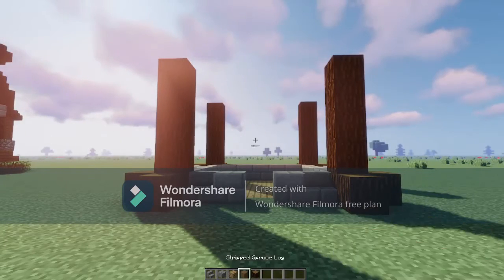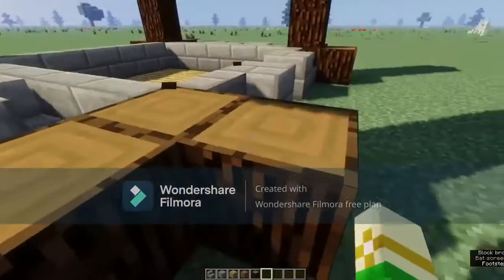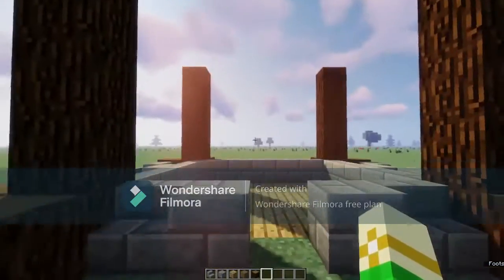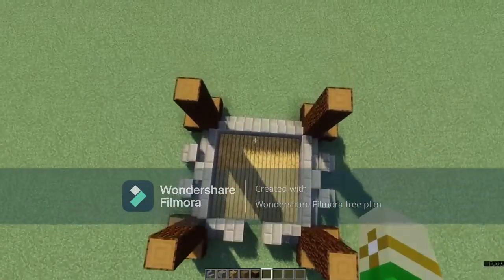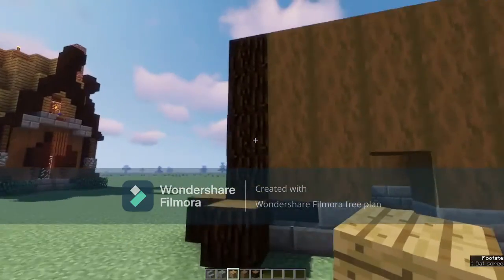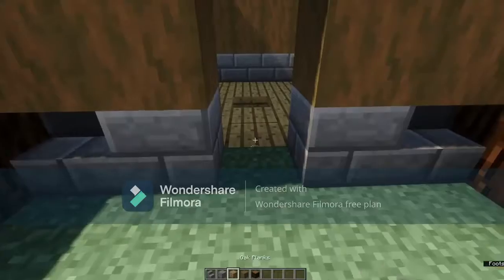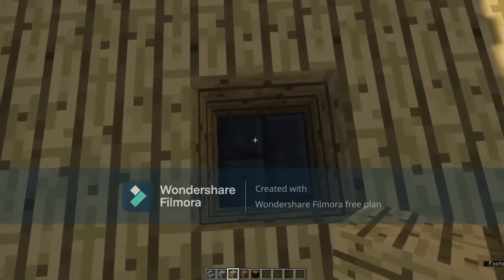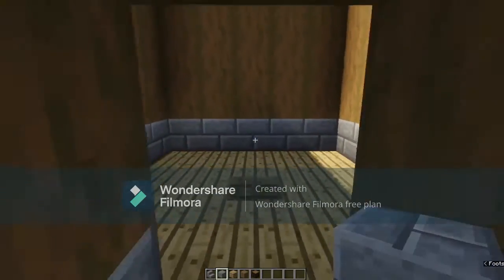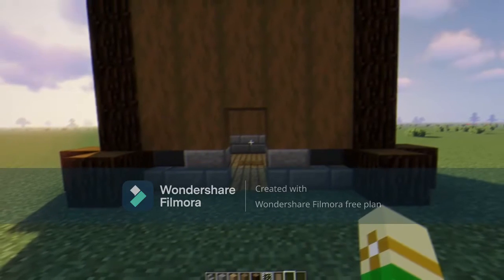The next two items you're going to need are spruce logs and stripped spruce logs. In each corner put them in right angles like this and stack up four blocks with your spruce logs. After you fill in the corners, fill in your walls with stripped spruce logs. Then go to the middle of your five by five, dig two blocks down, place a stone brick in the middle.